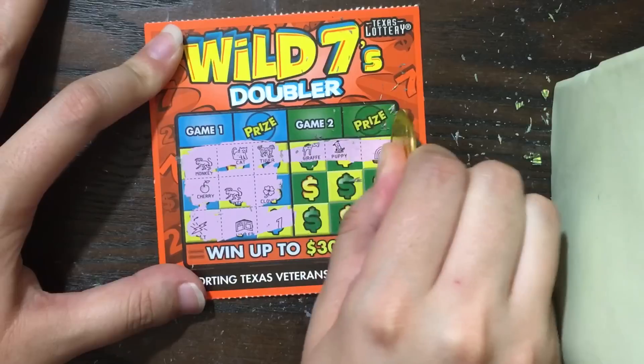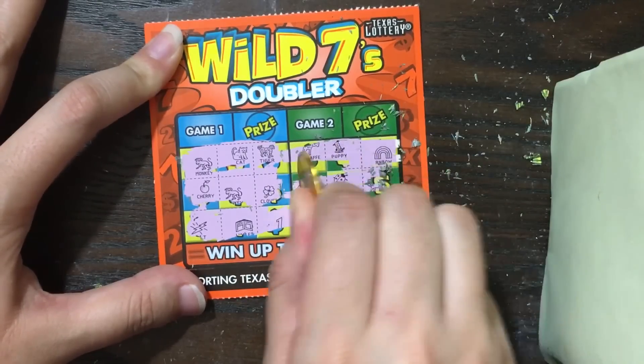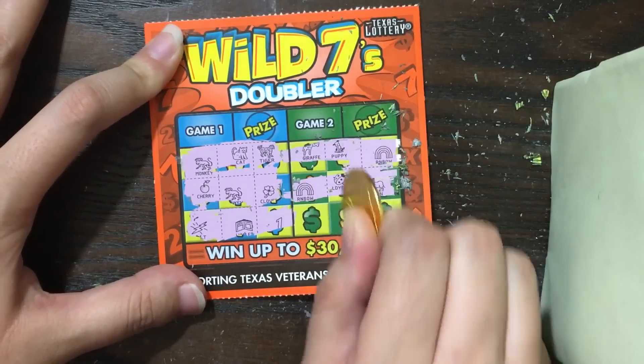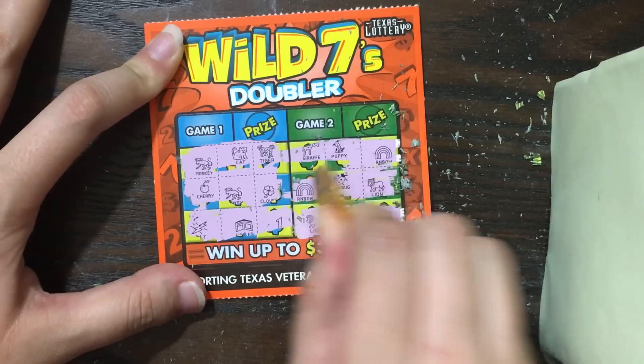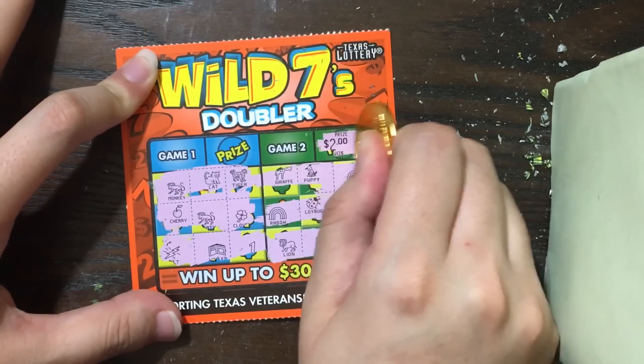We've got giraffe, puppy, rainbow, rainbow, ladybug. Then lion, lion, lion — we got a winner, y'all! How much? Two dollars. So we got two dollars on that one. Let's see if we can find something on ticket number 97.